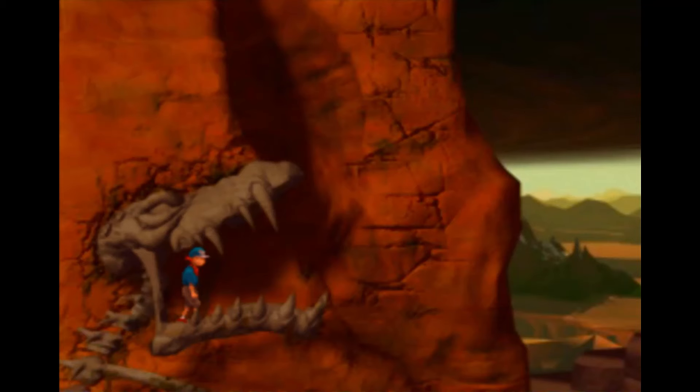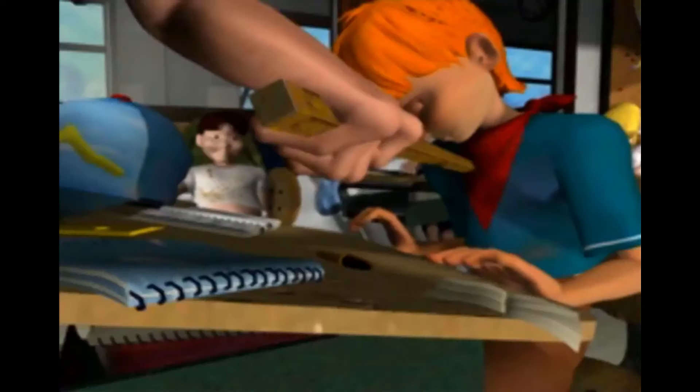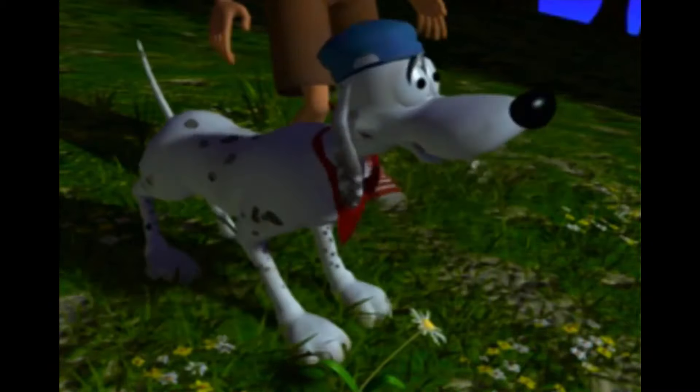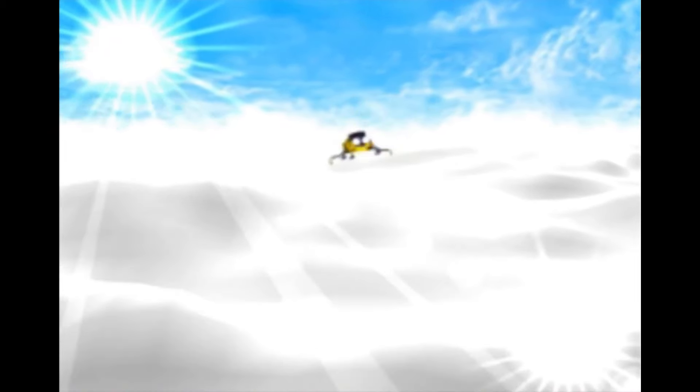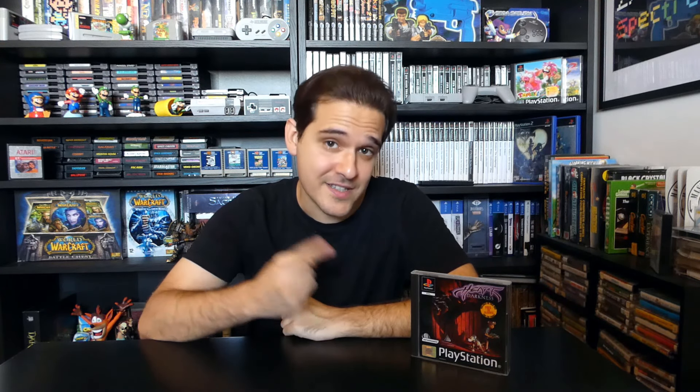Heart of Darkness is a cinematic puzzle platformer that uses pre-rendered graphics and real-time cutscenes. You play as Andy, a bright geeky kid who hates his teacher and is afraid of the dark. One day at the park, his dog Whiskey gets kidnapped by dark creatures during a sun eclipse, and Andy embarks on an adventure on his homemade ship to save his dog. The background story is kind of cheesy, but the story is not the reason why you want to play this game. The gameplay style reminds me a little bit of Pitfall: The Mayan Adventure and the original Prince of Persia — not a clone by any means, but it does remind me of those games in terms of gameplay and overall presentation.